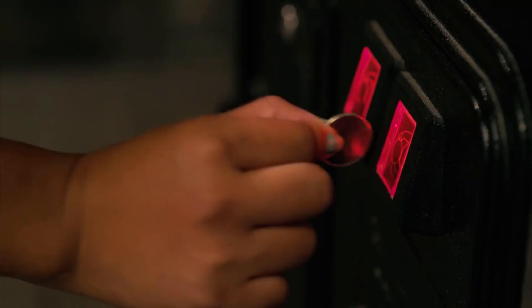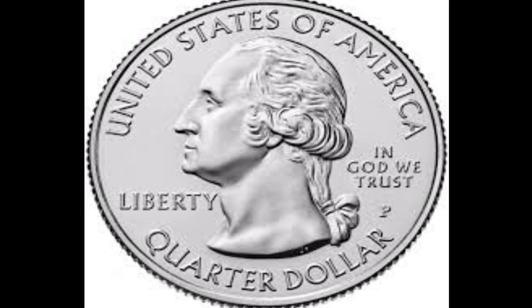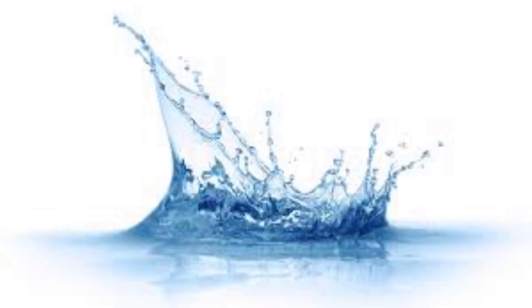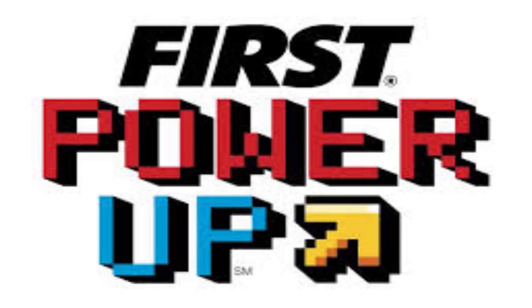If we look closely we can see that the coin is a quarter dollar. The word quarter comes from the word quart. Quart is a measurement unit used to measure liquid. The most common liquid is water. Clearly, the 2018 game will have something to do with water.